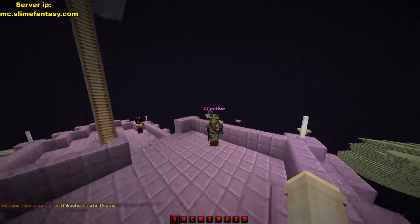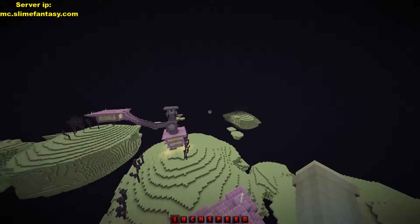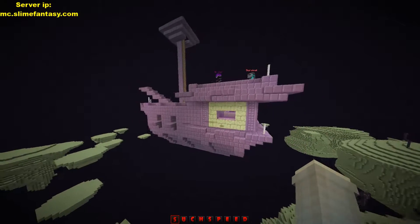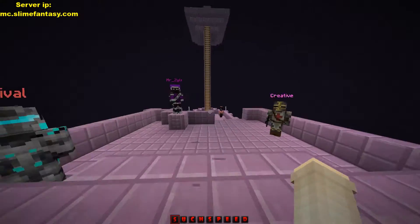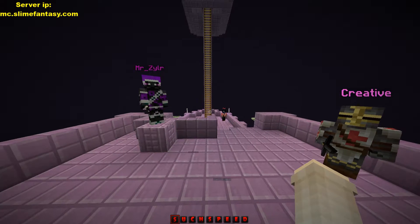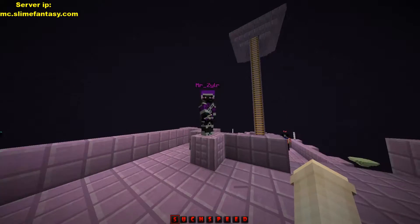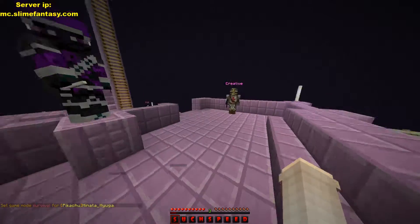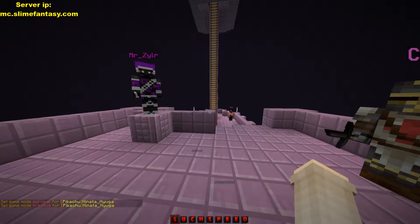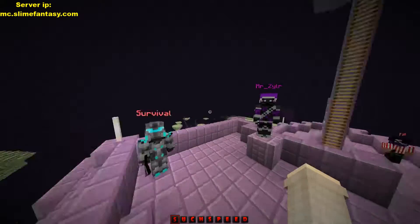In the end you have NPCs that let players decide if they want to be in survival or creative. You can click one to put you in creative. There are a couple NPCs here, and now you can actually build in the end if you would like. You can also do slash one for creative and slash zero for survival.